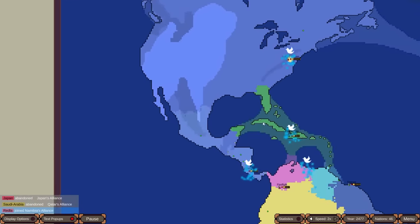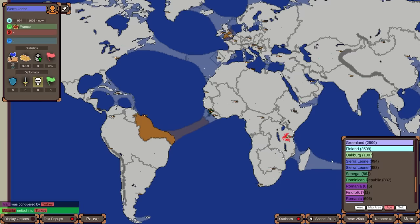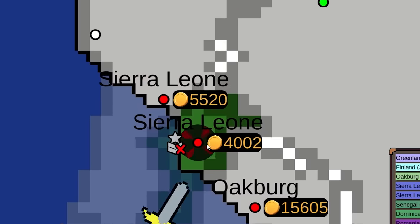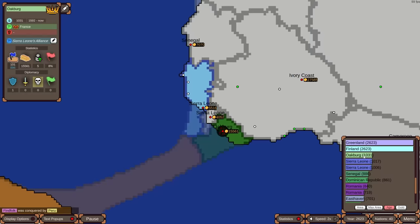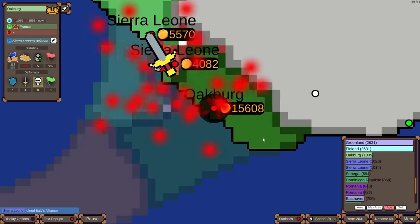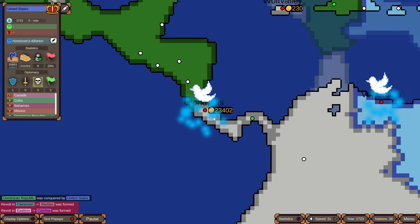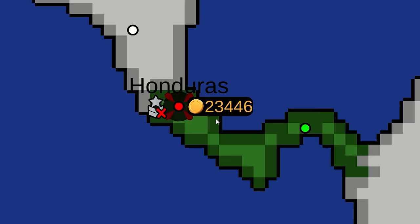The USA finally decides to go after Honduras. The Dominican Republic has taken all of Florida back. Sierra Leone has managed to survive after being revived — somehow still alive for a very long time. There's also a randomly generated nation called Oakburg that has survived a thousand years — France might take them out now. The USA is cleaning things up and will probably wipe out Honduras. Honduras has some gold, but nowhere near the US's 200,000 — the strongest economy.